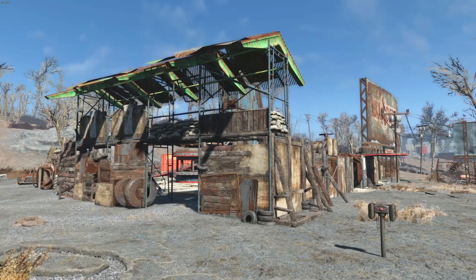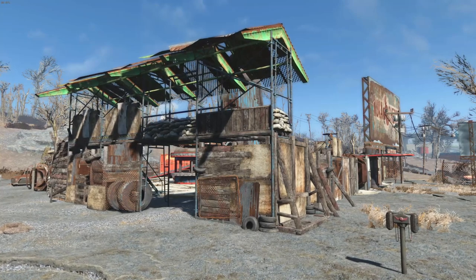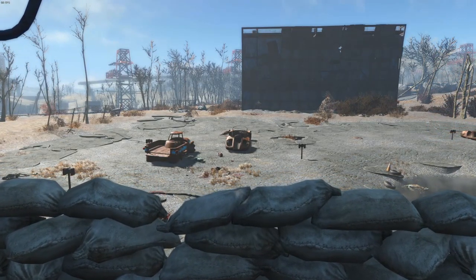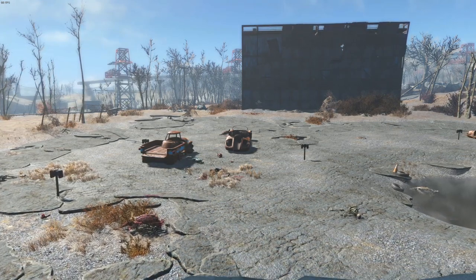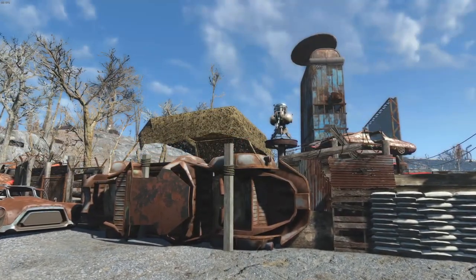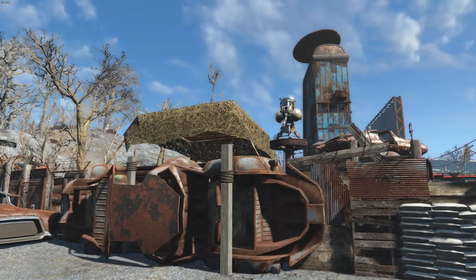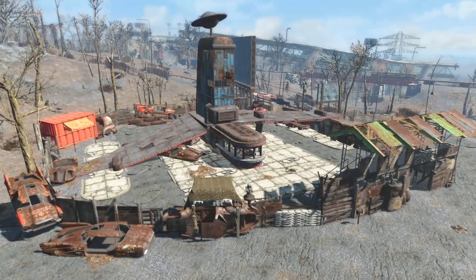This is technically the back of our settlement, but it is where there is the most open space, so our Minutemen need some real cover here. The other side isn't going to have too many guard posts — this is the side that really needs defending. Looking out over the railing, there is quite an open space, so I'm thinking of putting out some barbed wire and maybe some anti-tank traps to stop oncoming invaders. We also have an improvised guard post made out of a car with camo netting and a turret — a Minuteman can see through the gap and shoot at enemies.